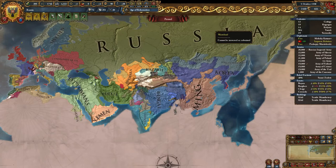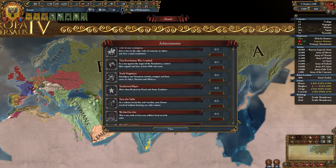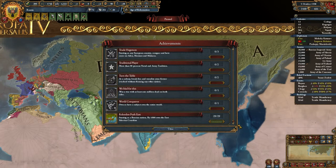Hello and welcome to Europa Universalis 4. I am Lord Forewind. This is a brief guide on how to get the Relentless Push East achievement as Russia. As you can see it is October 5th, 1598, and I just got the achievement.